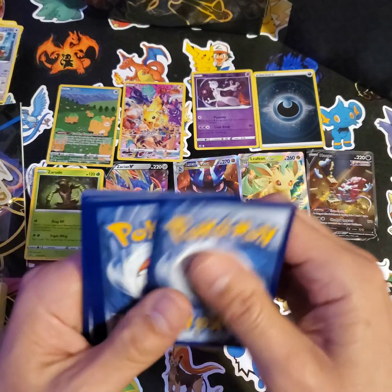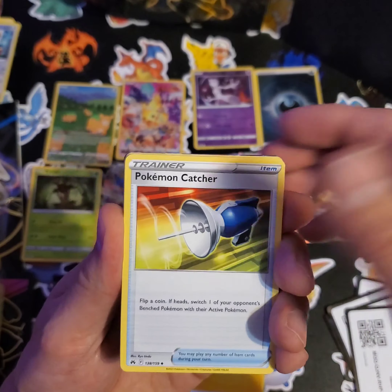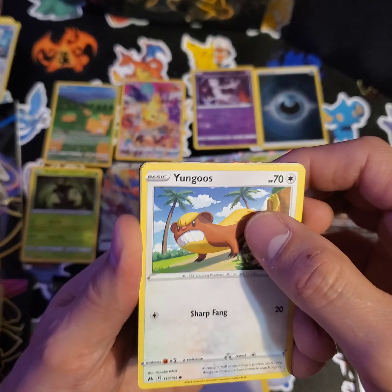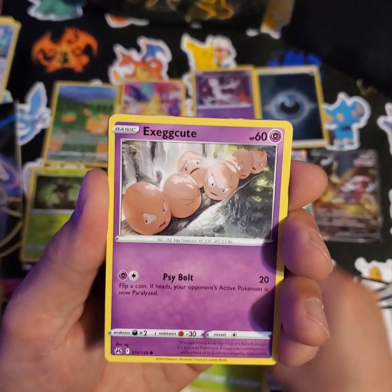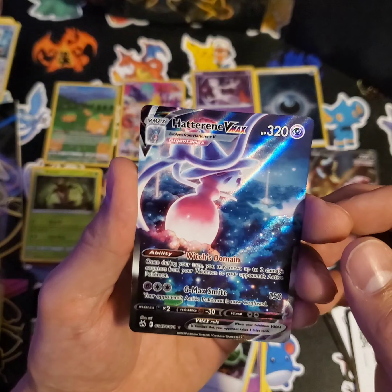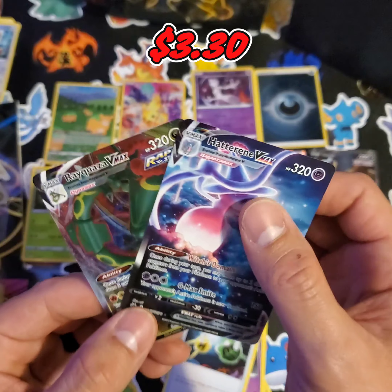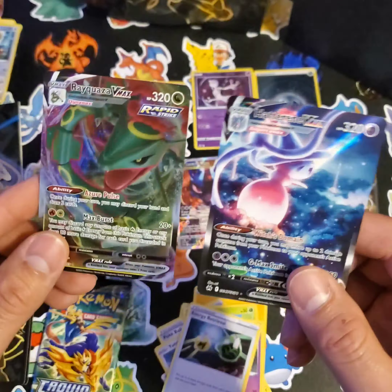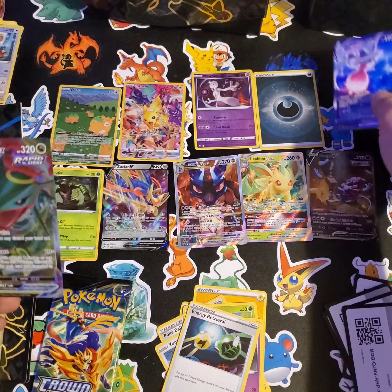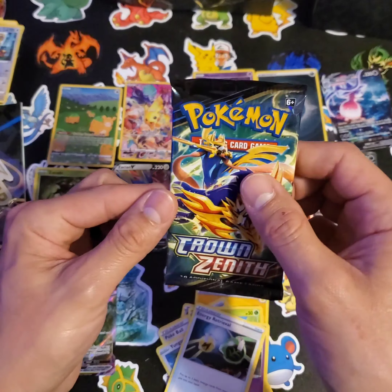Code card for you. Pack nine - a couple of these are a little beat up. We got energy, Salazzle, Dustflops, Pokeball, I see something shiny back there, Young Goose, Cherubi, Execute, Energy Retrieval - and a Hatterene VMAX! That is incredible! And a Rayquaza VMAX - holy! You know what? That's amazing. This box has been absolute fire and I still have one more pack left!